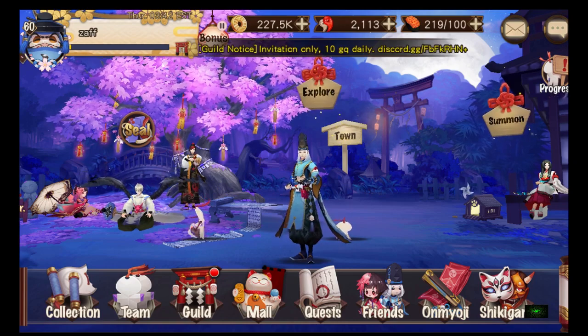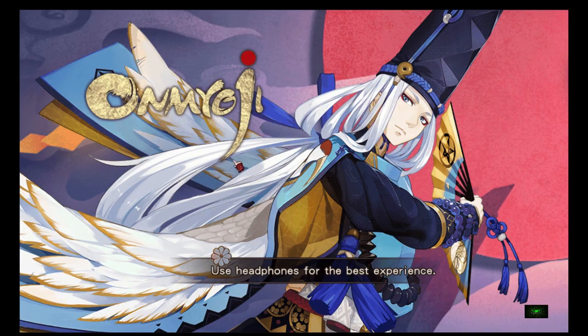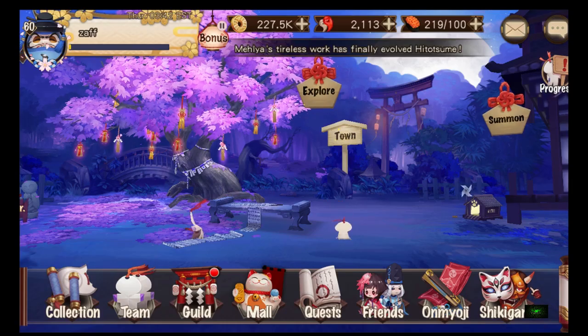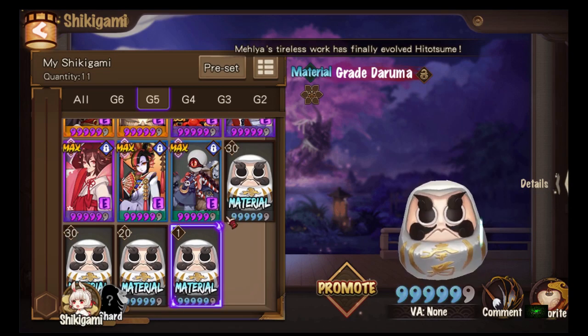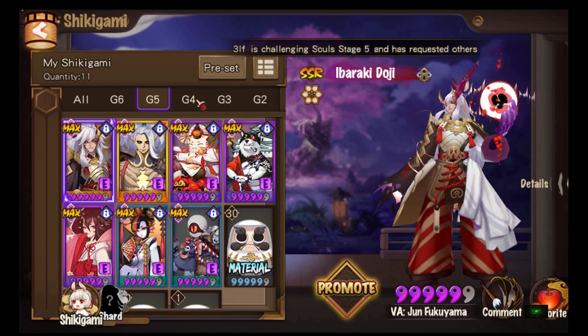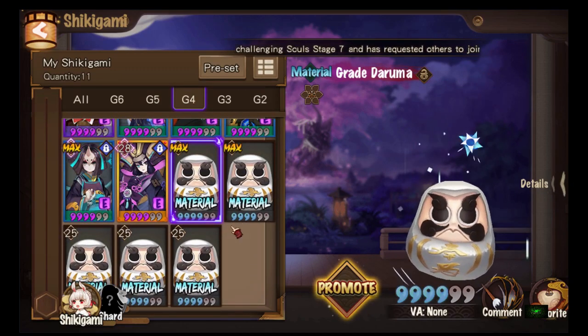We're back. I did the share, I've got my 10 mystery amulets, and they also gave me the G5 one. So now I have one, two, three, four — I need one more to make Ibaraki G6 — and I've just promoted all the rest of my guys.